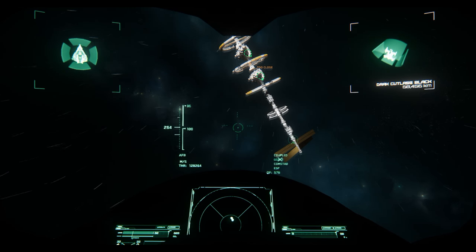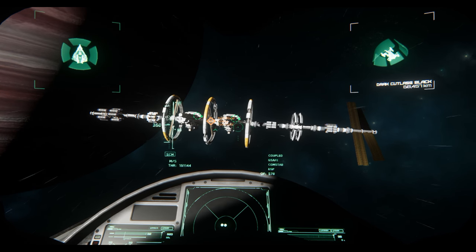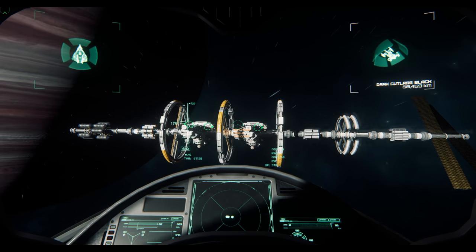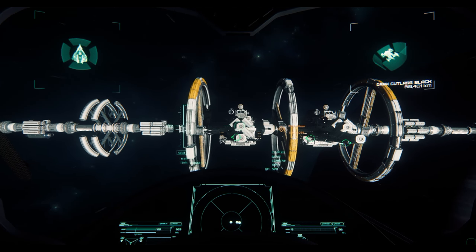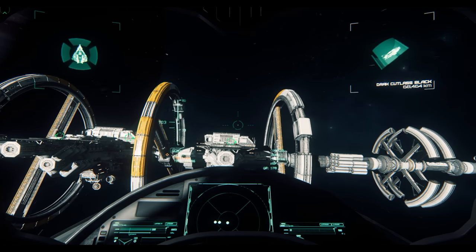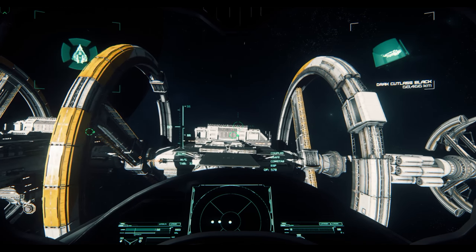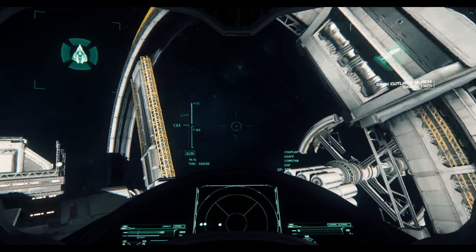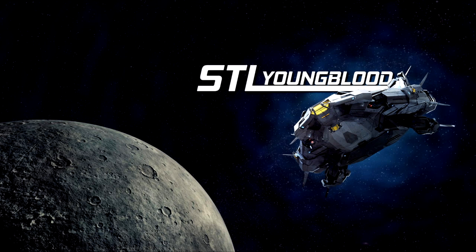If you're coming in at an angle with a big ship like a Starfarer and you want to land, take advantage of the fact that you can start orienting yourself on the way in. Instead of arriving and realizing the pads are above you and having to flip around to get to the right spot. These are pretty simple, minor things, but if they're new to you they can help make your play sessions a little bit better. If you have questions let me know, otherwise stay tuned for more. Have yourselves a wonderful day and take care.